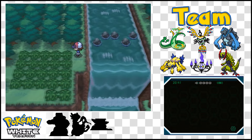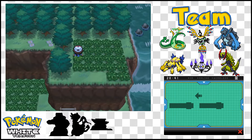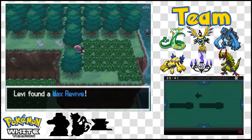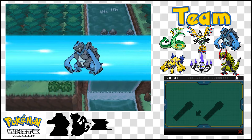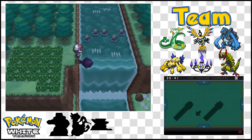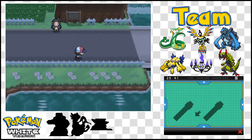The only problem is that I don't have a White Herb, and a White Herb is kind of necessary for getting the most out of Overheat and Leaf Storm and anything like that. It actually allows you to use it twice before you've had everything lowered — it replenishes your stat changes, then you can use it again, and then it's gone.